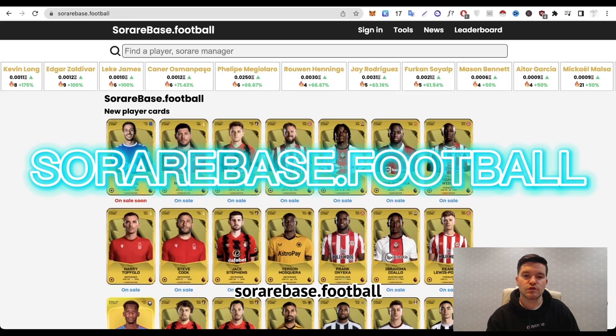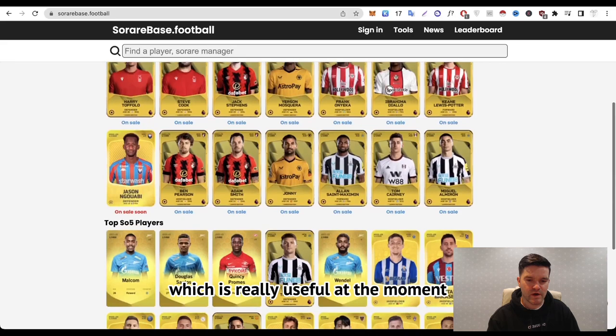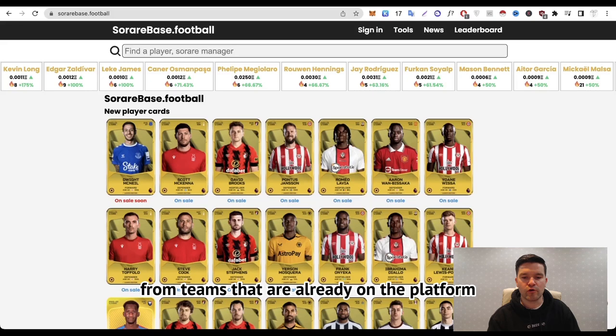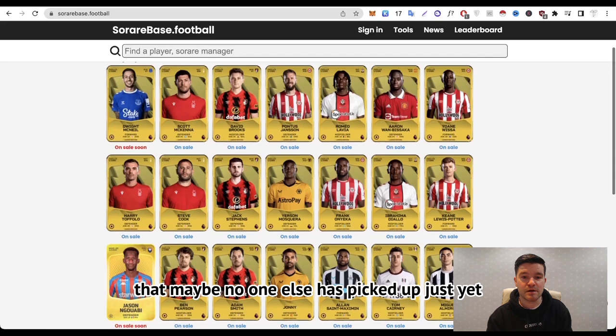The first website is SoRareBase.Football. You'll land on this page which is really useful. At the moment it's populated mostly with the new Premier League cards. What I find really useful about this website is that throughout the season, when there isn't a new league launching, you'll find the odd player card pop up from teams already on the platform — maybe a player who didn't register a new sign-in, or a youth prospect moved into the first team.